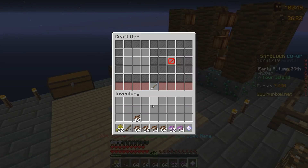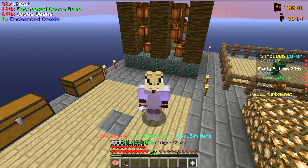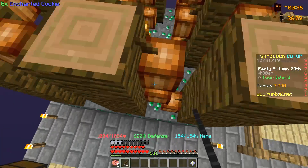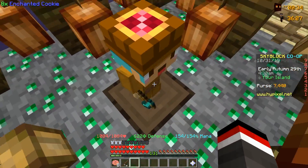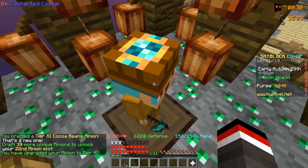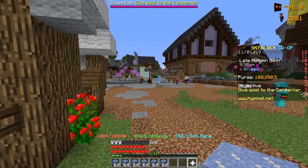We are now down to the final cocoa beans necessary to do this. We're crafting up the last enchanted cookie to make this tier 11 upgrade a reality. Heading into our ender chest and grabbing the cookies. Congratulations to us — the tier 11 cocoa minion has been acquired!